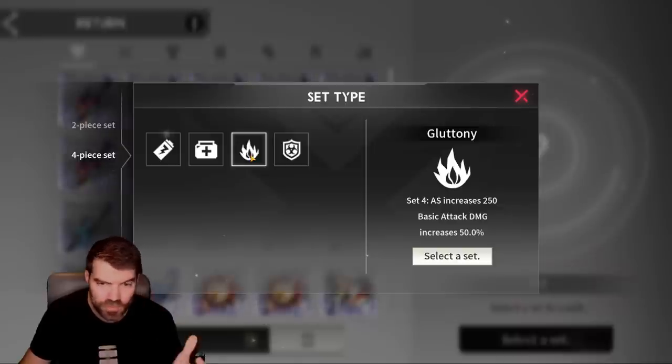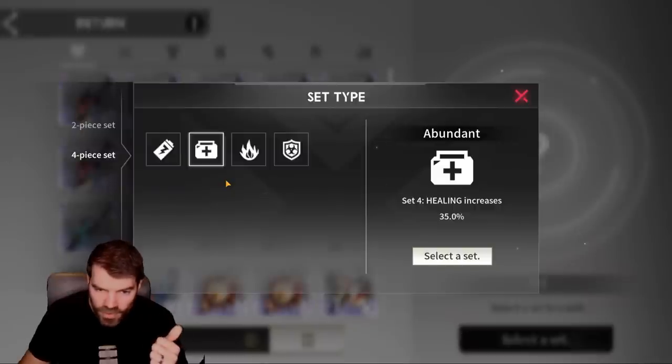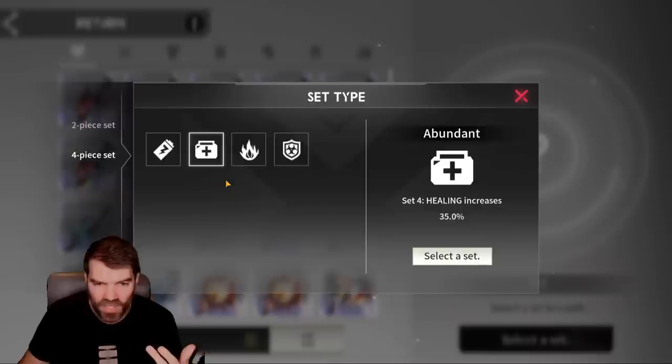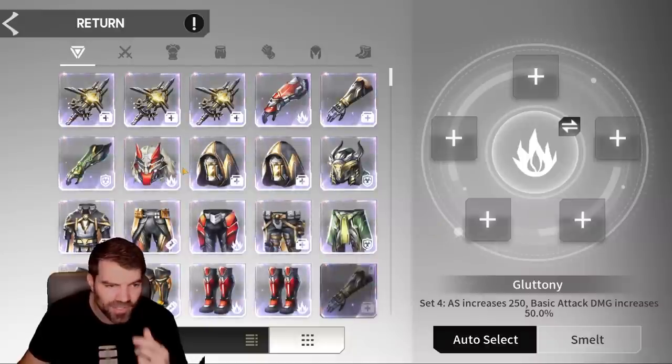There are two four-piece sets I want to build: the gluttony set and the healing set. I think they're really strong. The healing set is going to be really strong on Serena, Masrani, and Liran — those three healers. You always want a healing set on them. The gluttony set is really good for someone like Emma to get her in an attack set. So let's try to get a gluttony set — I have a good couple of gluttony pieces.